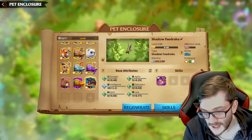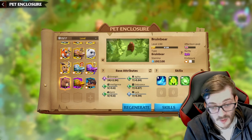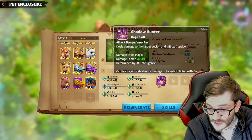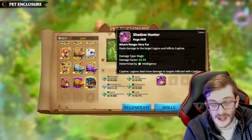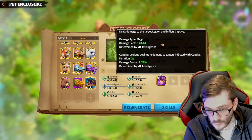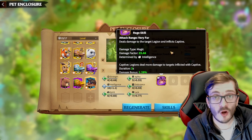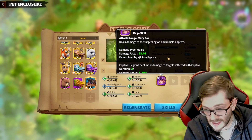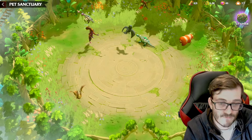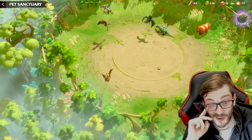This is only day one — my first impressions on both pets. I hope you've enjoyed it. The Bruin Bear is actually really good, surprisingly — I think it's going to surprise a lot of people in the long term. The Shadow Faedrake is solid, mainly good for single-target damage heroes like Bertrand, Toha, and Atheist. We'll soon find out if it holds up on AoE heroes like Lilia, Valens, and Wild Ears once we get into proper testing.